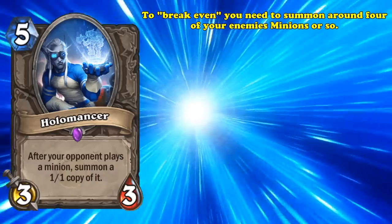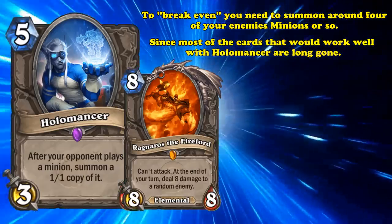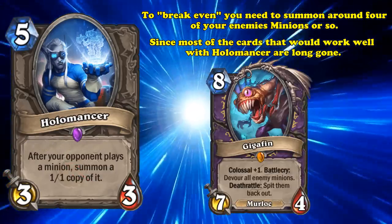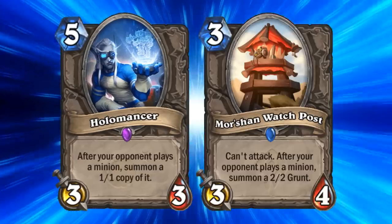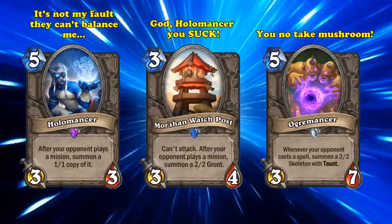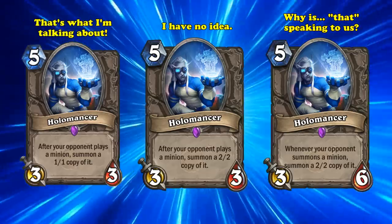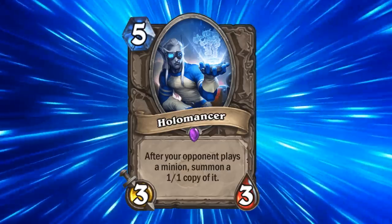To actually break even, you have to summon something like 4 of your opponent's minions, considering how the era of cards which would benefit Holomancer, like Ragnaros, are long gone. And to top it off, because this card summons a 1-1 after your opponent plays a minion, if they happen to play a Battlecry which kills Holomancer, it won't summon that 1-1 minion. Holomancer is just completely outclassed by Mor'shan Watchposts, which is cheaper and punishes minions harder, or Ogre-mancer, which is a beefier Holomancer that punishes playing spells. I could see Blizzard buffing Holomancer to summon 2-2 copies instead, also triggering whenever your opponent summons a minion instead of plays one, and to at least be a 3-6.